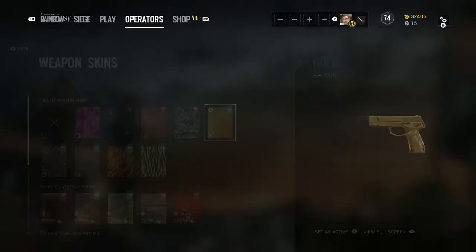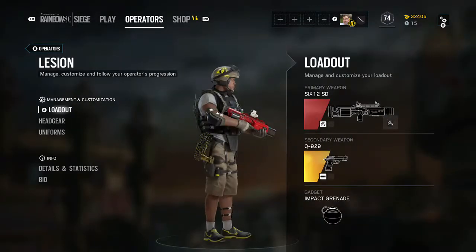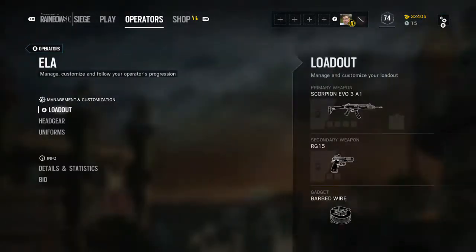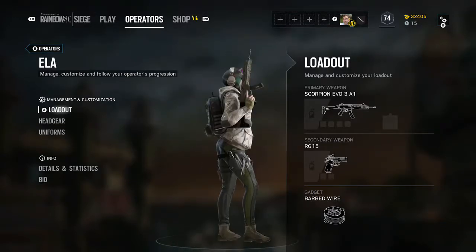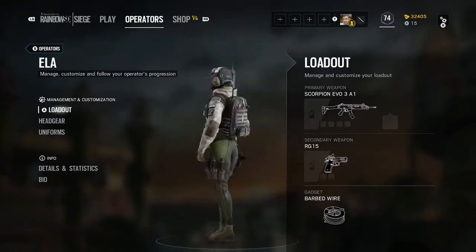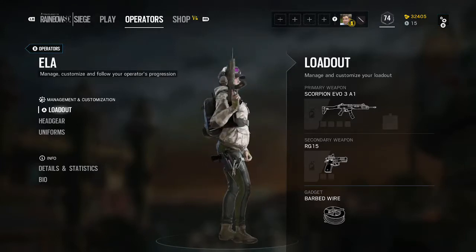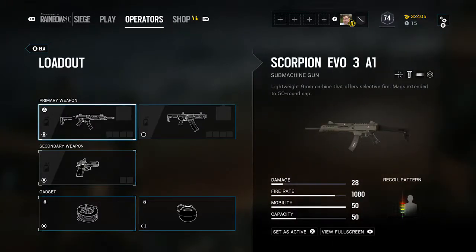Just checking out new stuff. A little late back looking. We got zip ties — those look like zip ties on our leg. Lightweight 9mm carbine offers selective fire. Mags extended, 50 round.